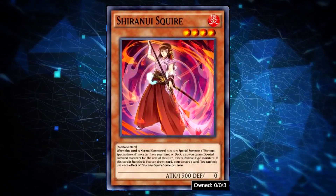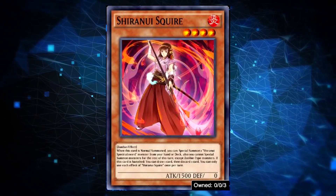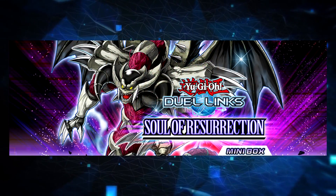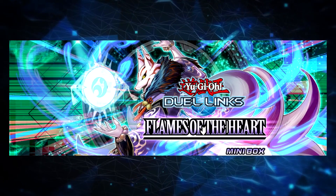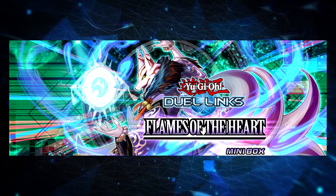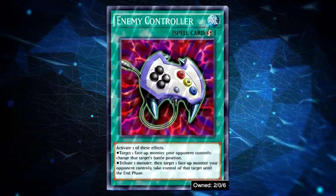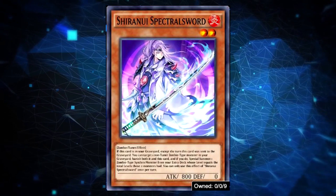Number 2: Siranui. I bet some of you thought they would be number 1, but the reason they are not is because I cannot guarantee the safety of your investment in Siranui, since they are a high-usage and great deck that may get another addition to the ban list after this KC Cup. The deck originated from the Soul of Resurrection minibox, but also got new support in the newest minibox, Flames of the Heart. They are an explosive synchro deck with a control playstyle. They can't run Cosmic Cyclone or Enemy Controller anymore, since Siranui's Squire is limited to 3 and Siranui's Spectral Sword, their main tuner, is limited to 2.